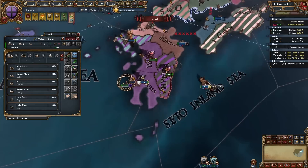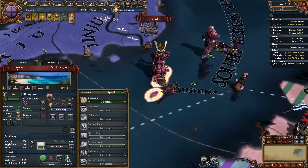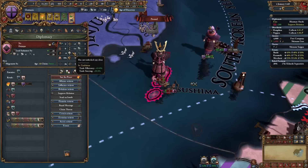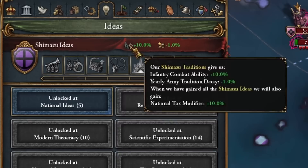A transport ship has been built - now we're gonna do a little bit of a gamble and try to land. I have three more shock but I lose two pips for landing. I have a discipline advisor but he's very expensive so I'm not gonna get him. We should just have this one in the bag because if you look at his ideas, he has trade efficiency and trade steering. Our ideas are amazing - we have infantry combat ability and yearly army tradition decay, which just means we gain a lot of army tradition, probably up to 100 while this Japan war is going on.